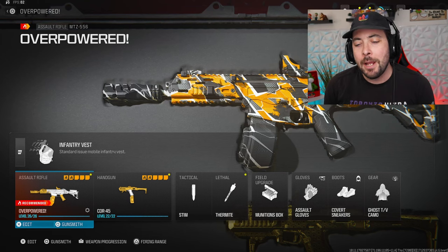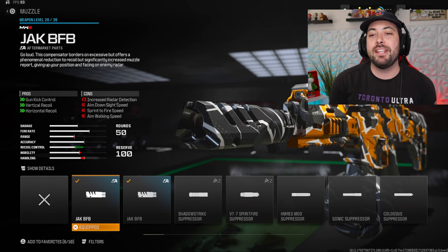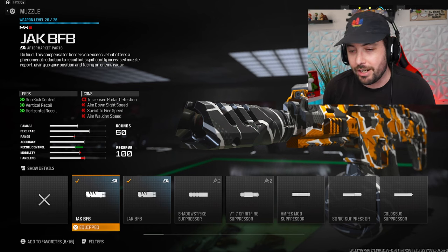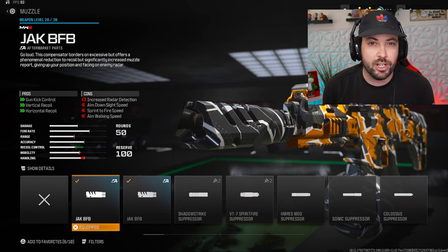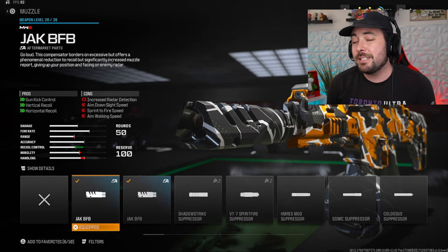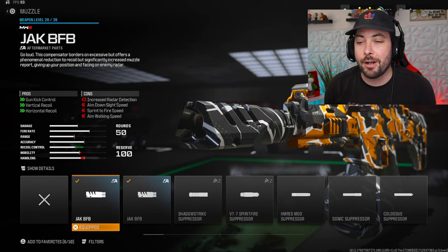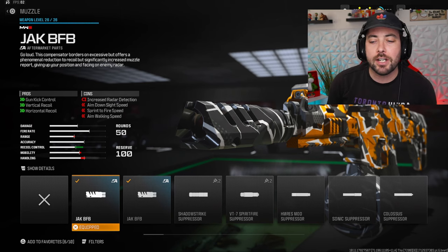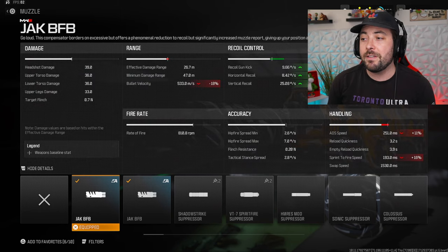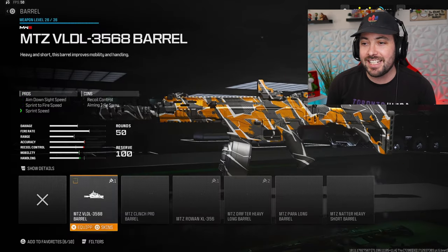The first attachment is the Jack BFB muzzle. This gives you a lot of the recoil control you really need on this weapon. We're running other attachments focused on ADS and sprint-to-fire, so having this is really important. It gives you 55 recoil gun kick, 20 horizontal recoil, and 35 vertical recoil — really nice.